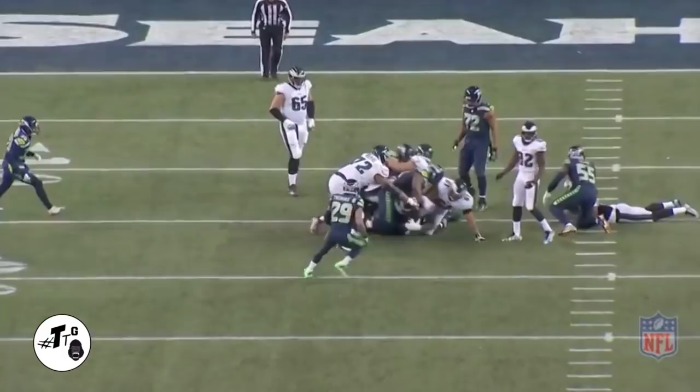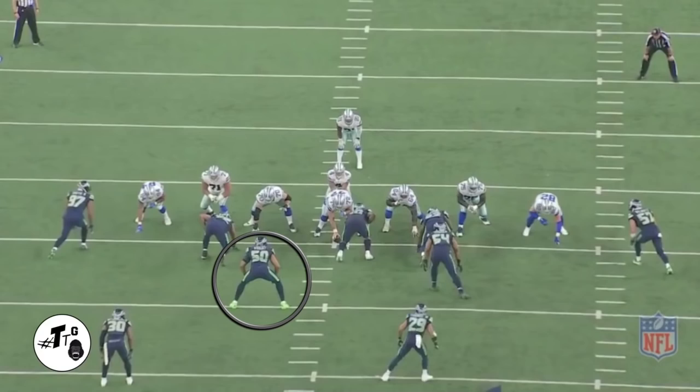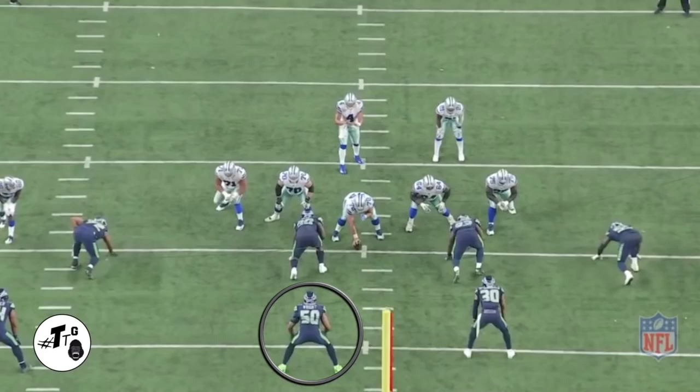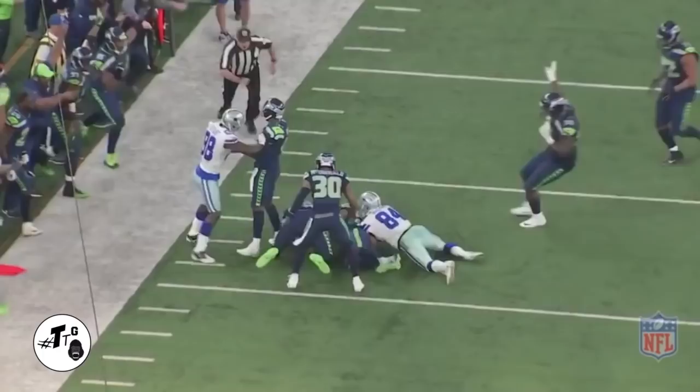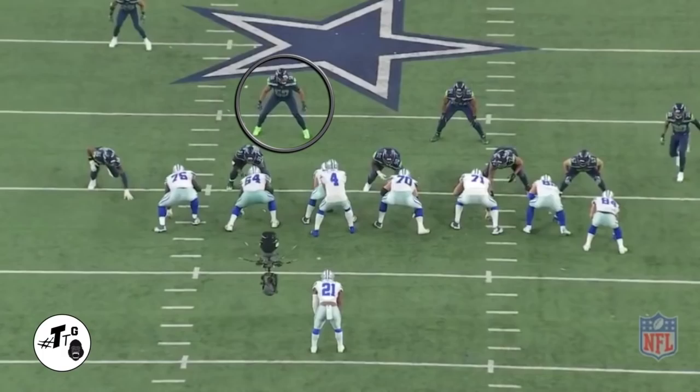Stand up non-technique 11 personnel right blitz — he goes untouched to get the quarterback hurry on Carson Wentz. 20 shade 12 personnel quarterback spy — right reacts to the ball being thrown to Dez and uses his awareness to get over there in time to recover the forced fumble by Byron Maxwell. 10 shade 10 personnel cover one — right gets his depth first, gets his eyes on the nearest threat which is Dez Bryant, and is at the right place at the right time for the interception.